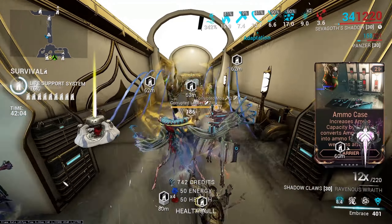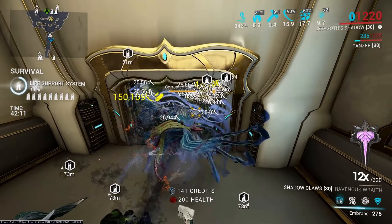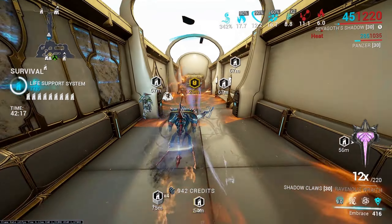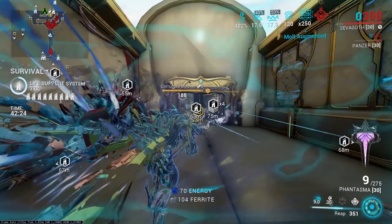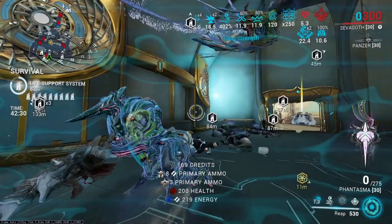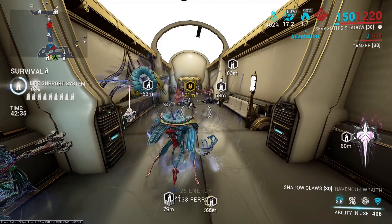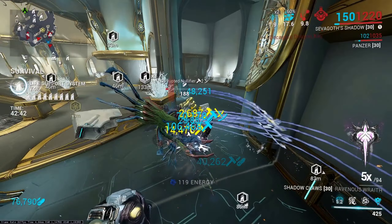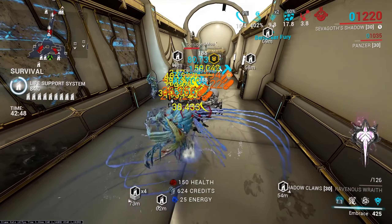Another problem: if you choose Arcane Blessing over Arcane Energize on the Shadow, you waste a bunch of time in your main form trying to rebuild your energy, which also lowers your KPM. Even when everything goes right and you're using Energize and not Blessing, the KPM still peaks at around 95 after an hour. Sure, she can get over 100 early on, but sub-20 minutes KPM is mostly irrelevant because nullifiers don't even start spawning until about 15-20 minutes in anyway — and that's when your build really starts getting tested.